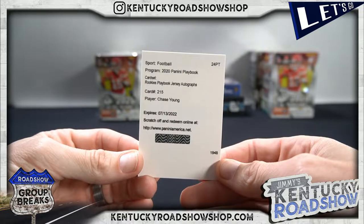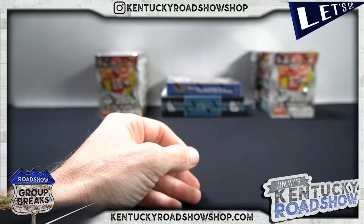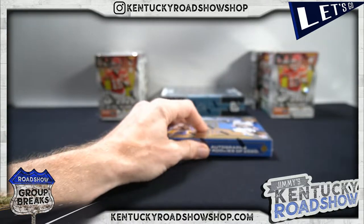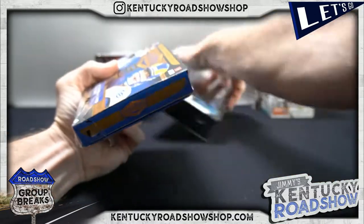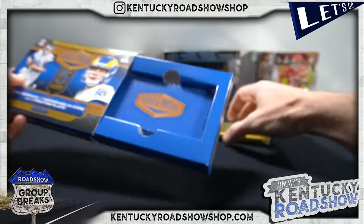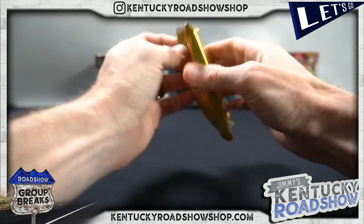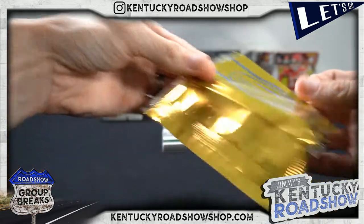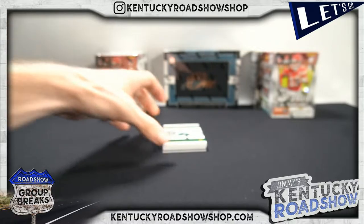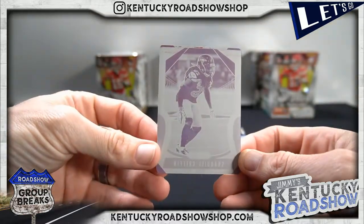Handle Cunningham. All right, there we go. Plates and Patches next — going to Panini One at the end. I like the gold pack; I think Plates and Patches is really good this year. I liked it better than Limited. All right, here we go — Shaquille Griffin, one-of-one plate for the Seahawks.